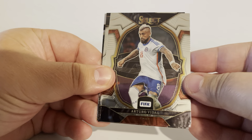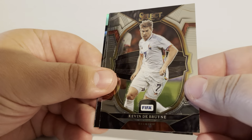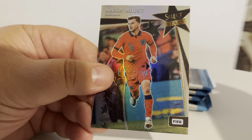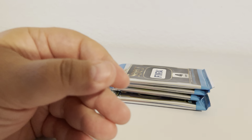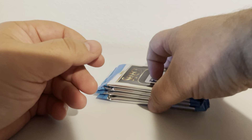Pack number two. Arturo Vidal, little Kevin De Bruyne, David Rüdiger, and we got us a Mason Mount on the Select Stars. I like those — pretty cool looking insert. It's got like that silverish shimmer to it; almost looks like a refractor.